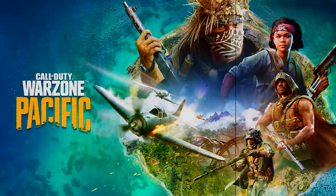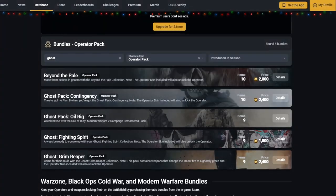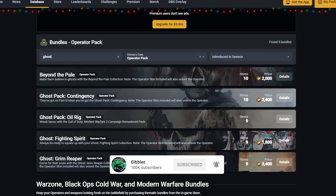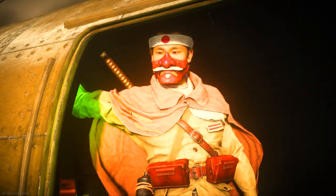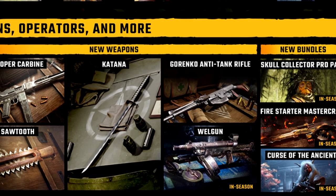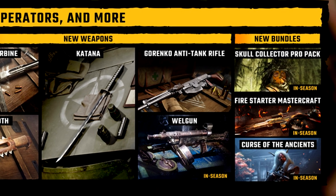Okay guys, so with the release of Season 1 of Vanguard X Warzone, that does mean we're going to have a lot more bundles coming out for me to showcase on the channel. The usual website I use to look at upcoming bundles is currently working on a whole new database, so that may take a while. However today I have a few bundles I can take a look at. On the actual Season 1 roadmap they announced a few bundles: the Skull Collector Pro Pack, the Firestarter Mastercraft, and the Curse of the Ancients, along with some others on the blog.